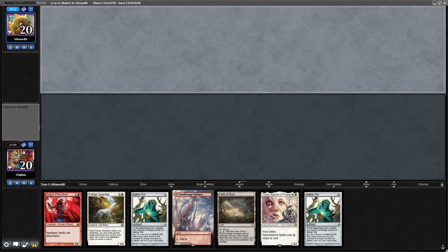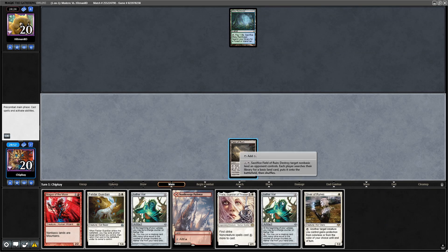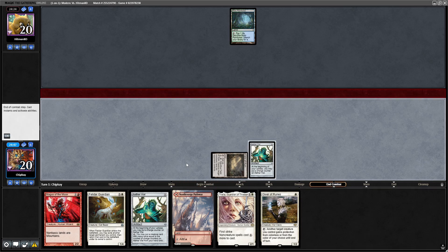Round two, going into game two. We can keep this hand. Misty Rainforest from our opponent. Giver of Runes. Field of Ruin into Aether Vial — pass the turn. They crack the Misty Rainforest, Steam Vents tapped. Another Misty Rainforest — they crack it, Stomping Ground untapped.